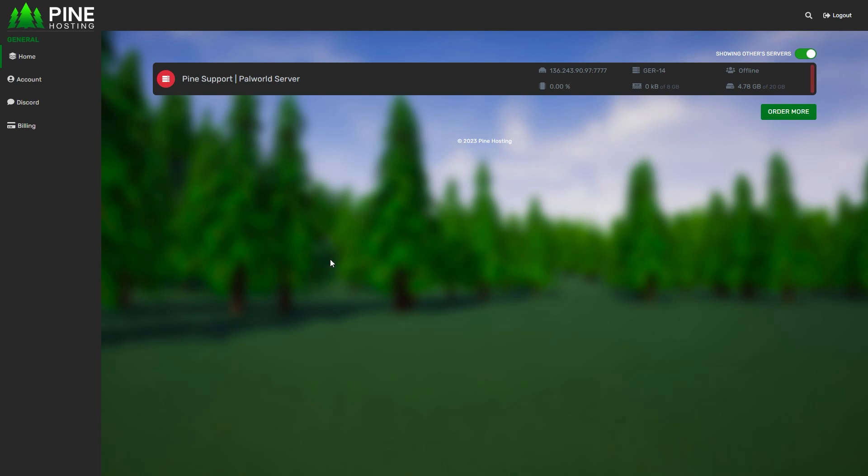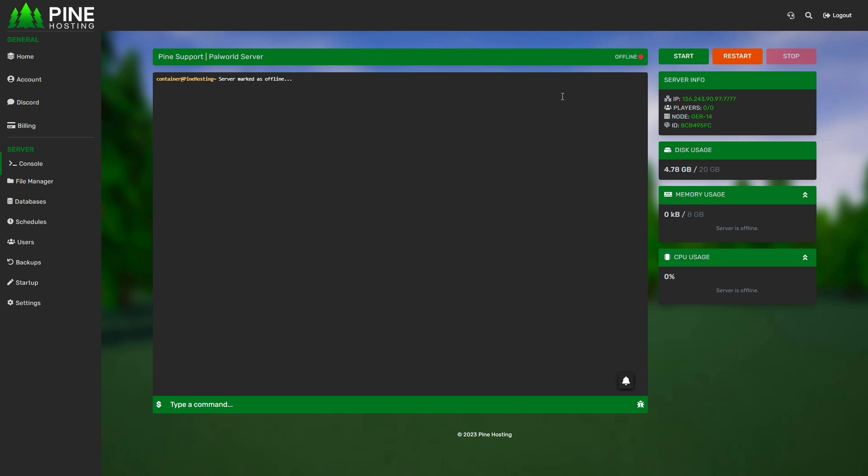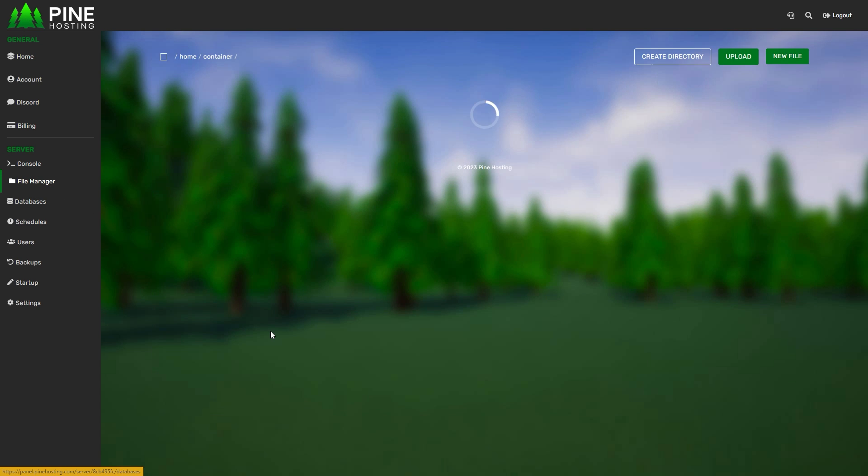To change your server settings on your Palworld server, click the server you want to manage and make sure your server is off. There's currently a bug where if the server is online and you turn it off, it overwrites the config. Hopefully the devs fix that, but for now just make sure your server is offline.